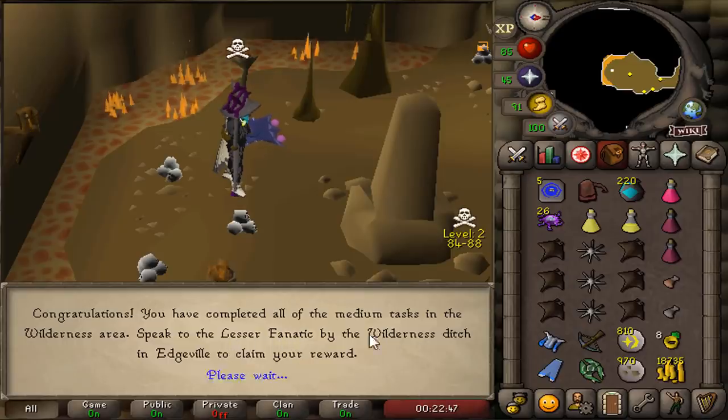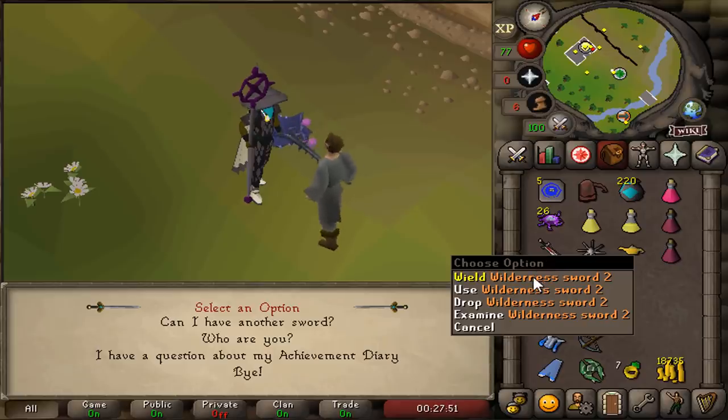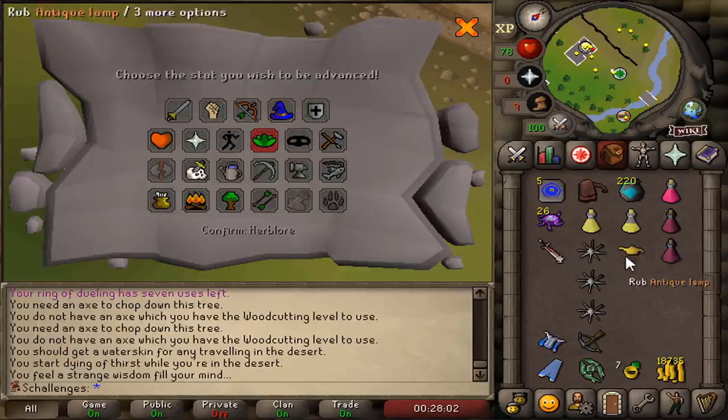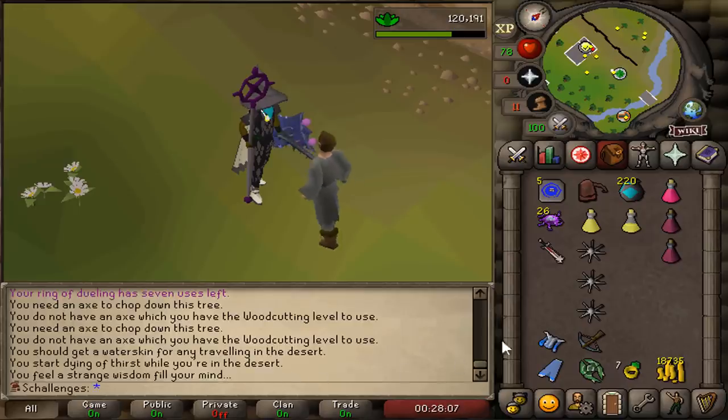Speak to the Lestyre Fanatic for our reward. By talking to the Lestyre Fanatic, we get ourselves the Wilderness Sword No. 2, a unique antique lamp. And this lamp — we're gonna put it on Herblore for 7.5k Herblore experience.